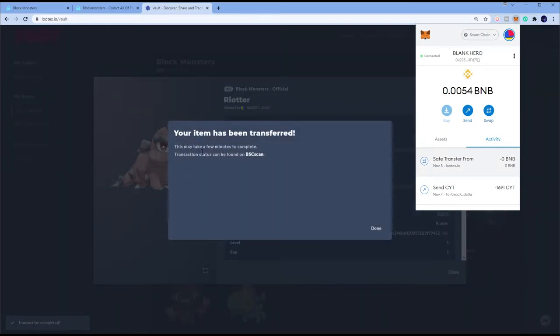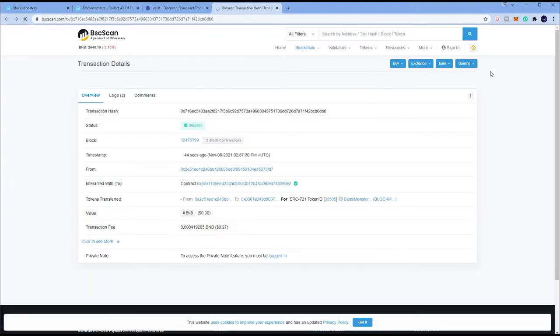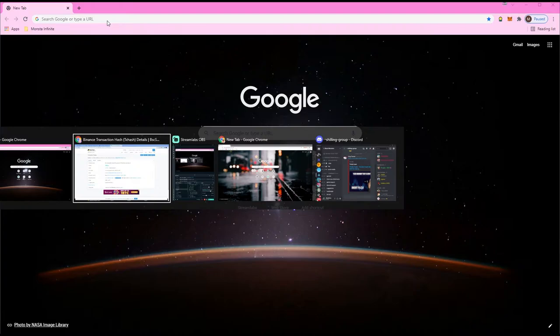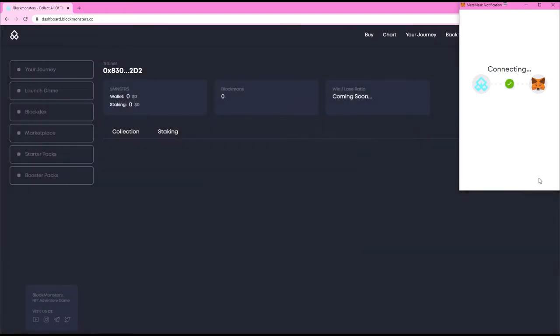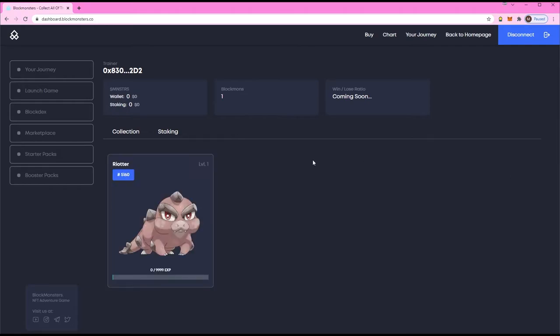There you guys have it — your item has been transferred. It may take a few minutes to complete but a transaction status can be found on BscScan — that's the transaction hash, the receipt. You can also check on Lutex. Connect your wallet via MetaMask on the new account that you just made, connecting — and there you guys have it, the Rioter is now here. That's how you do it.